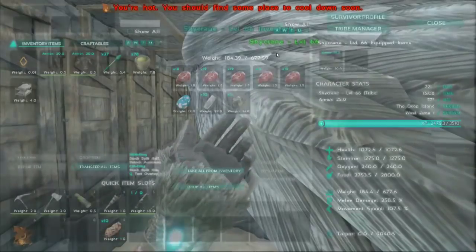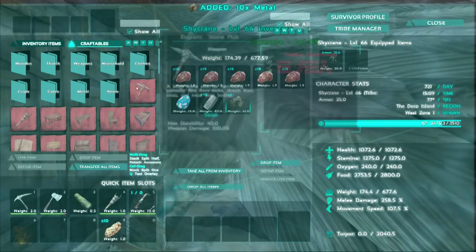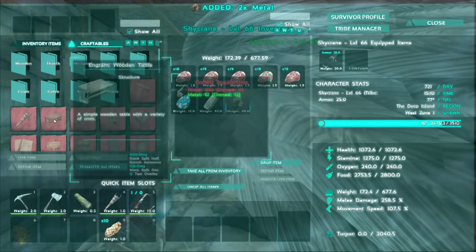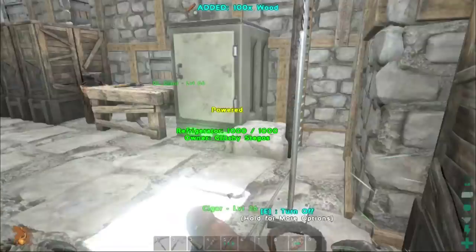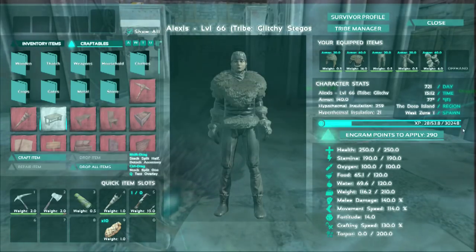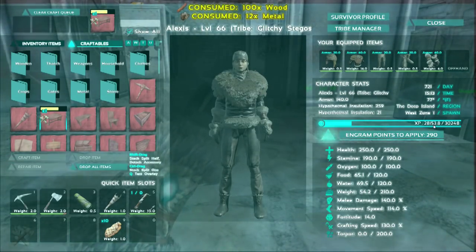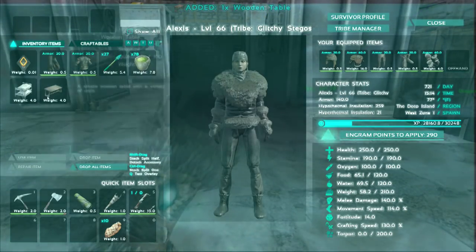Sky Crane — I got the raw metal while I was up at our forge. And I think — how much did it say for the table? 12. And then 100 wood, which I'm pretty sure we have. Yeah, we do. So let's go ahead and make the table. Let's see how much experience we get for that. 153 to 160. Seven points — that's not too bad.